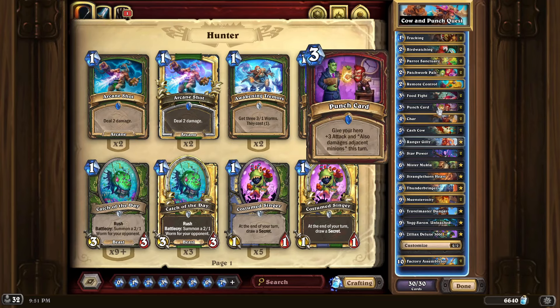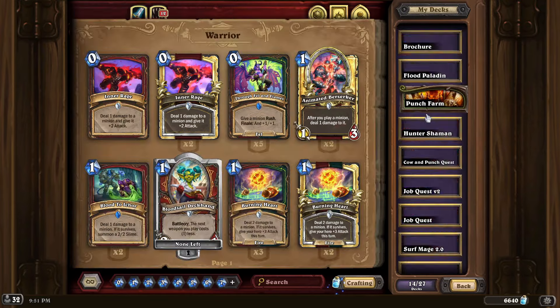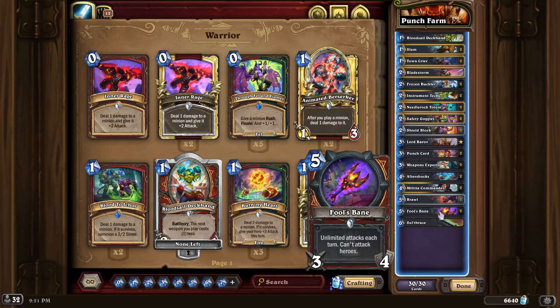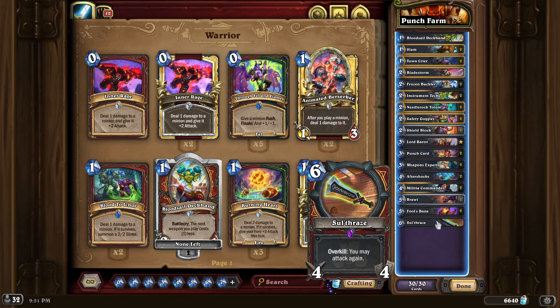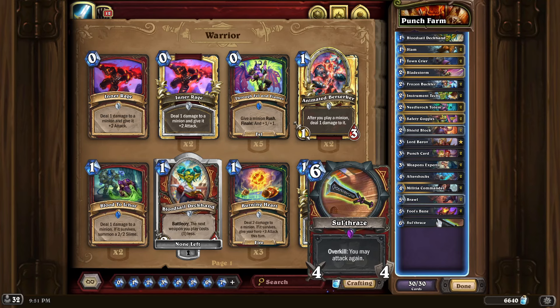I finished the Holy Cow quest in about seven games, but the Punch Card quest needed more games. To get it done faster since I was chasing other achievements, I'd suggest this Wild deck. You can make any changes, but I built it around two cards: Sothraise and Fool's Bane. Fool's Bane gives unlimited attacks each turn and can attack heroes, while Sothraise's Overkill effect lets you attack again.